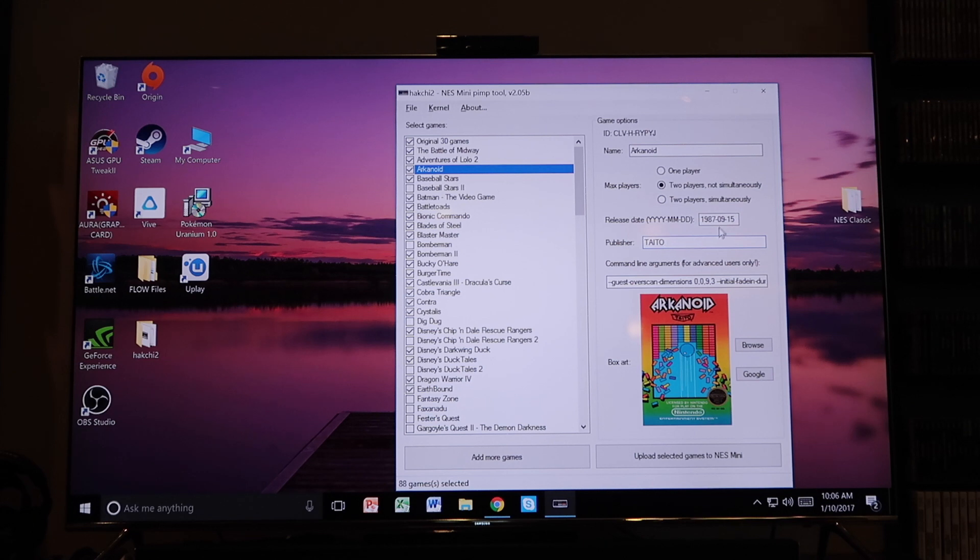There's an 'Add More Games' button, and once you've added the games you wanted, you can browse for Google images — hit the Google button for a game like Arkanoid and it'll bring up a whole bunch of covers. You double click on the one you want to use. You can also change the publisher name — this is a Taito game — just for sorting purposes, since you can sort games by publisher on the NES Classic. Then you can add release date. There's a good NES database website in Google where you can type in the game and it'll tell you when it was released and who published it. There's also a max players option — one player, two players not simultaneous, or two players simultaneous, like Turtles Manhattan Project.